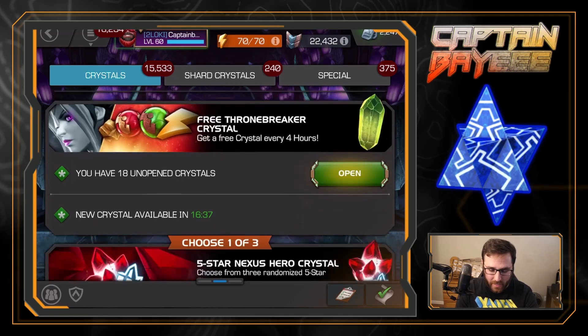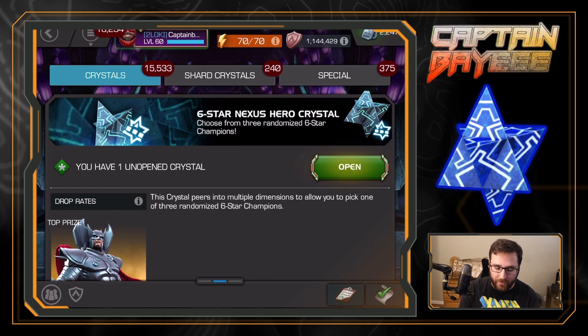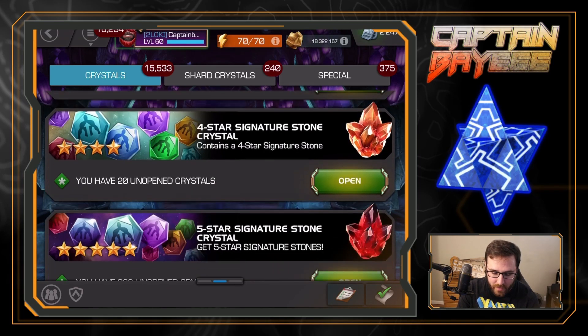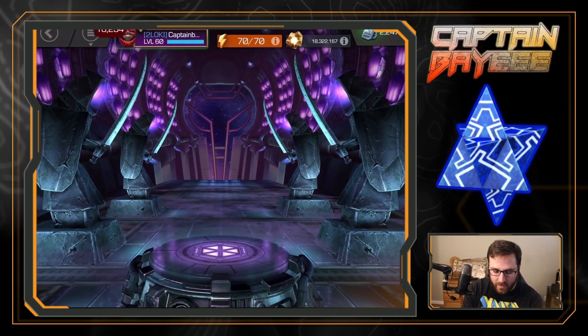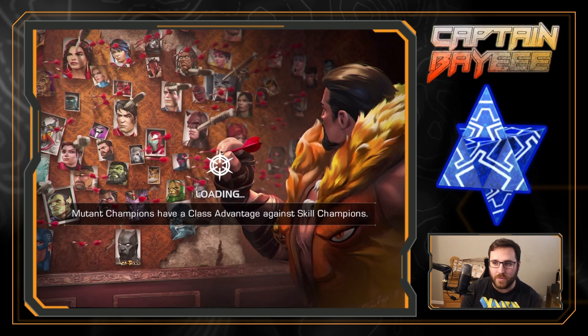We've also got a couple other things to open here. We're going to open up the six star nexus that we pulled out of the greater gifting crystal in the previous video. And I had 10 of these six stones, so I figured I might as well pop those right here. Cosmic is kind of the big one we want right now for Hercules, so there we go.